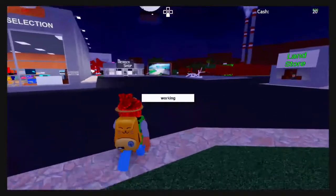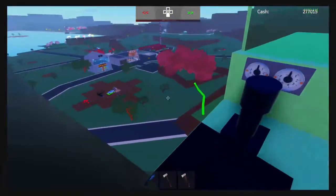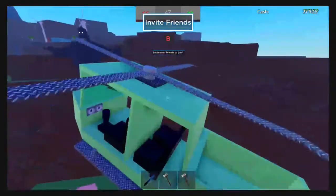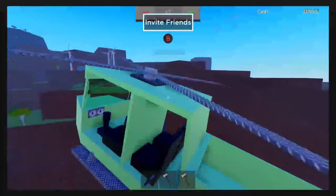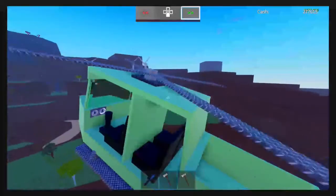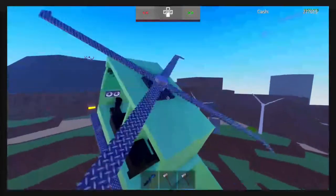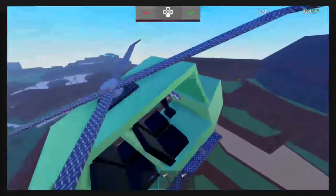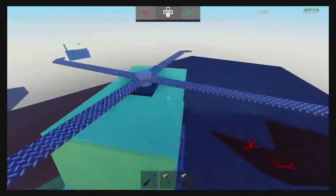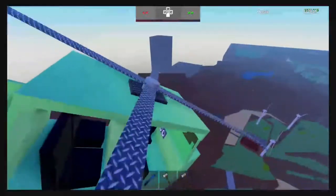There are so many things in this game that could be added into Lumber Tycoon 2. I spawned in my base and now I'm in the helicopter — this is so weird to think about a helicopter in Lumber Tycoon. Let's get a little faster here so we can explore the map in a quicker amount of time. That's the max speed — really weird controls in the helicopter, but I'm not going to complain.